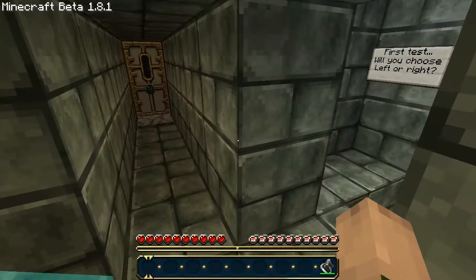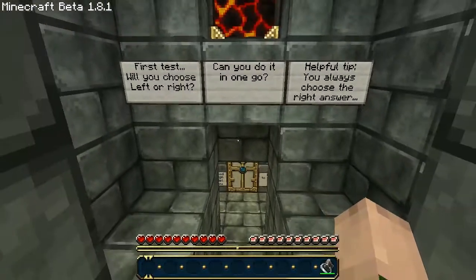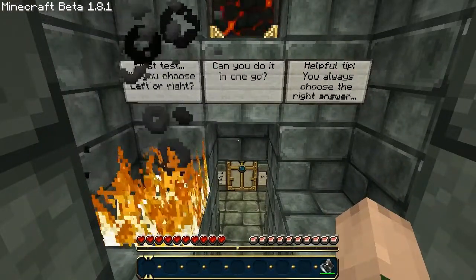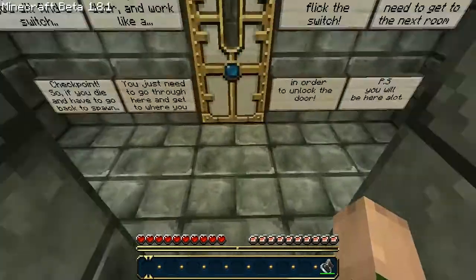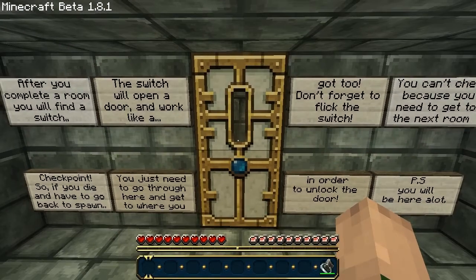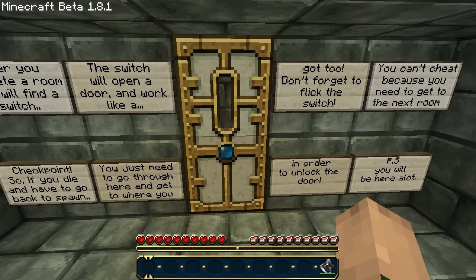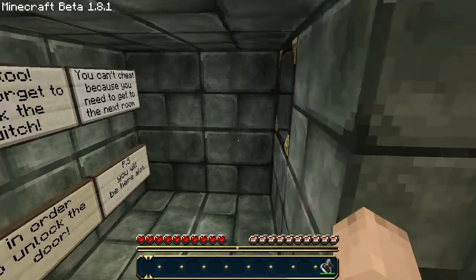What's this on the right and left? First test: will you choose left or right? Can you do it in one go? You always choose the right answer. After completing a room, you will find a switch. The switch will open the door and work like a checkpoint. So if you're dead and have to go back to spawn, you just need to go through here and get to where you got to. Don't forget to flick the switch to unlock the door. You can't cheat because you need to get to the next room. You will die — you will be here a lot.